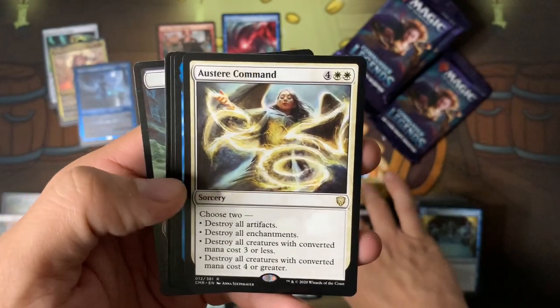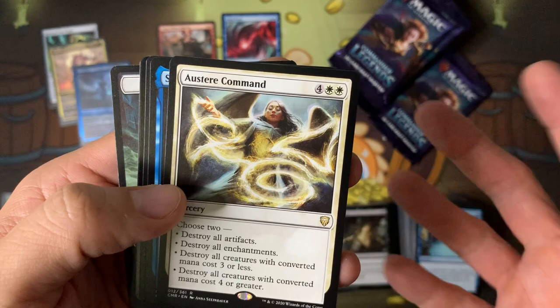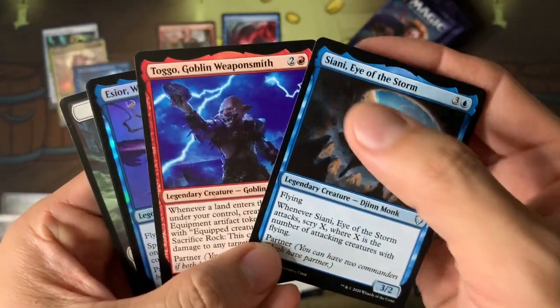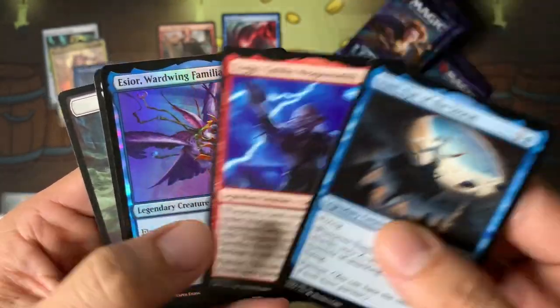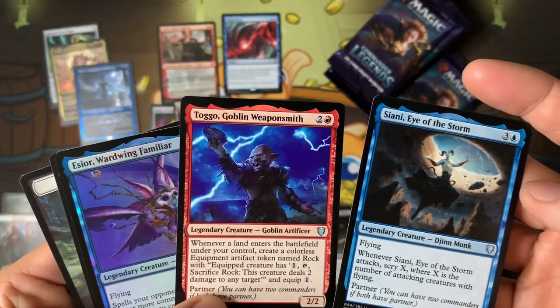Austere Command is still good. I still play it in a lot of my decks. People say Cleansing Nova is better — the five-mana one — but I still like Austere Command a lot. There it is — Tiago, a little goblin. I'm looking for the pirates, I love the pirates.